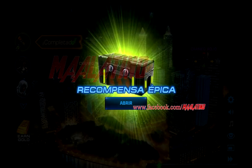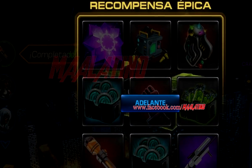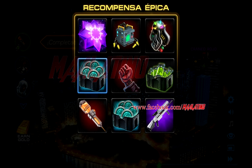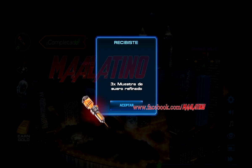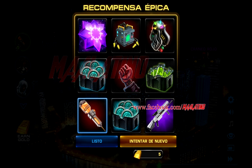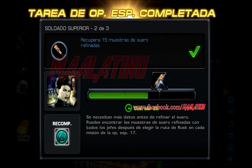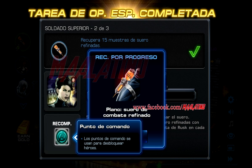Hemos terminado la batalla contra cráneo rojo 1 vs 1, así que ahora vamos a la ruleta. Como verán en la parte de atrás se muestra que he conseguido con suerte las 3 muestras de suero refinado. Recuerden que no existen trucos ni cosas como dar clic en la casilla 4 mientras esperas 5 segundos; como ven aquí en la ruleta ya eligió el premio sin yo haber dado clic sobre algún cuadro. Hemos terminado la tarea 2 y hemos ganado un punto de comando junto al plano de suero de combate refinado.